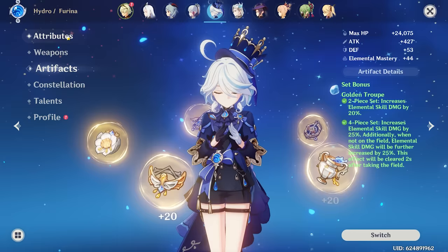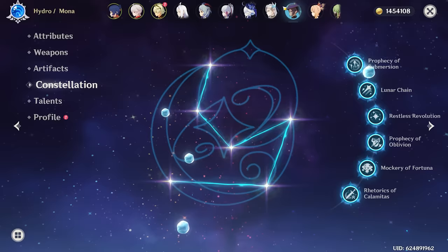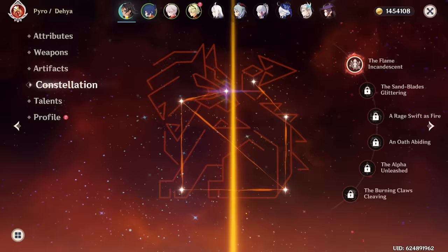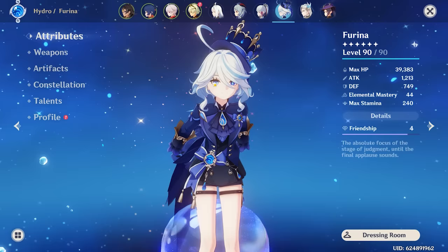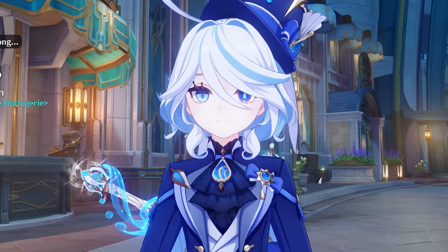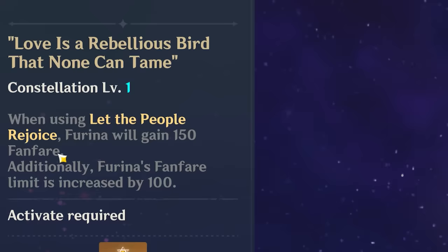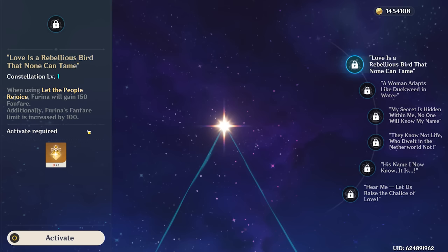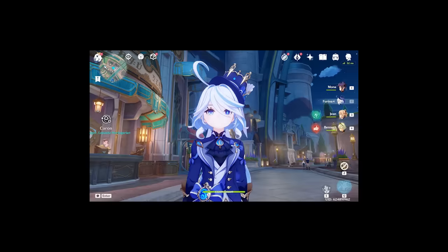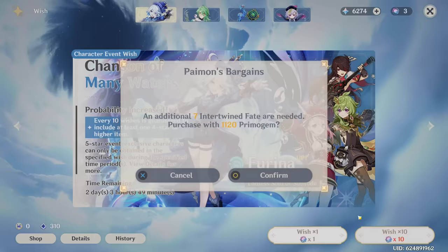Next up: constellations. I don't like rolling for constellations — it's never been my favorite thing. I just don't think it's necessary for most characters. However, I really did enjoy Farina's character in her story and the Act 5 of the Fontaine Archon quest, so I don't have as many qualms rolling for her C1. It's actually pretty decent — it increases the limit on our Fanfare points, which is super helpful for giving characters higher buffs. Currently I only have 6,000 Primogems, so my odds are not great. But we defy all odds.